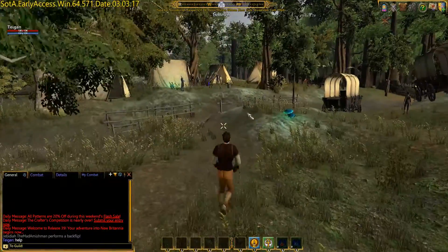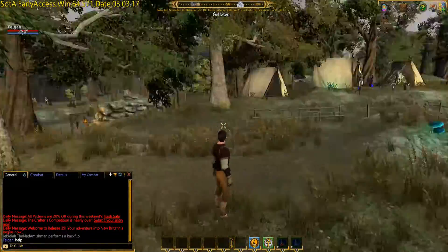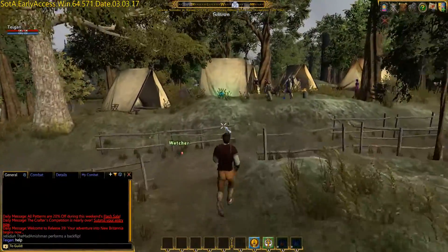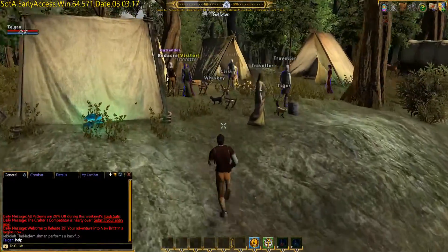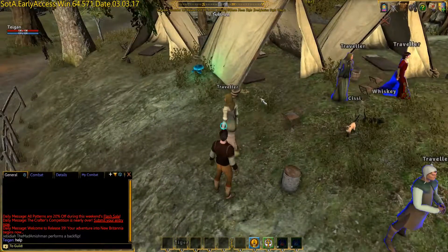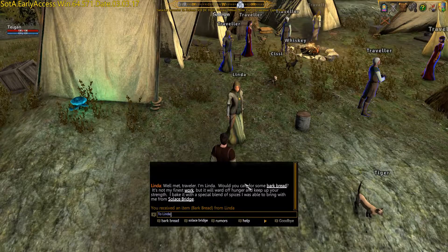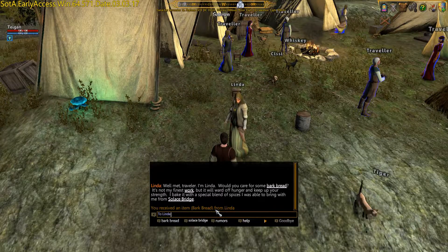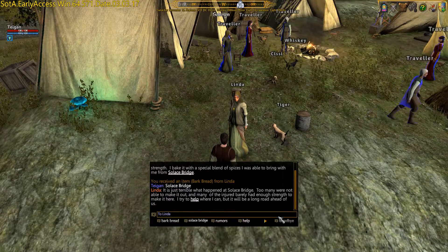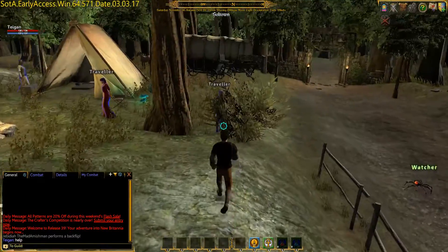For looking around, you just hold right click and you can look, or you can hit Tab and it will lock to your mouse. We're going to come over here and see all the people who have blue — those are the people we want to talk to. There is nothing wrong with talking to everybody. This is Traveler — if you talk to her, her name is Linda — you received bark bread from Linda. Even if they are not quest givers, it is good to talk to people and get their name.